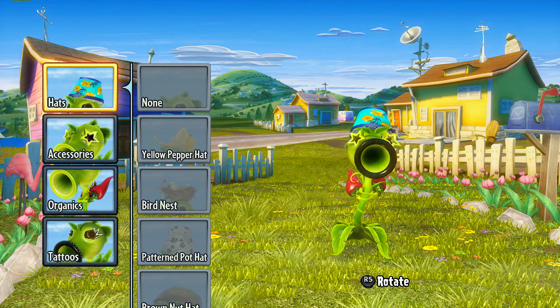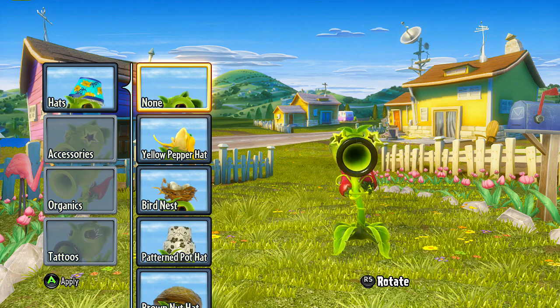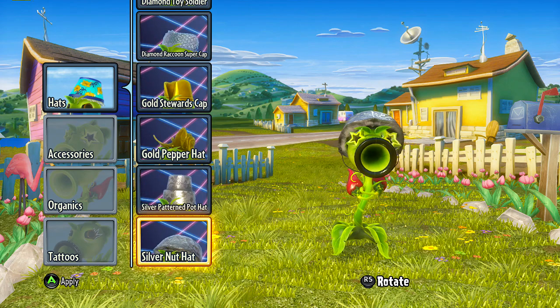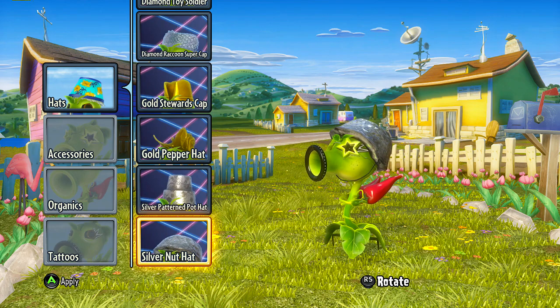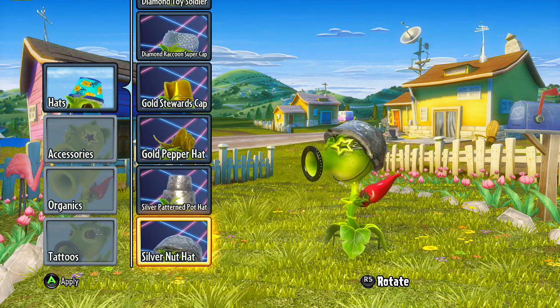Hats, accessories, organics, and tattoos for all of the characters, and they all come in bling bling baby — diamond, silver, and gold. So I'm going to scroll through them all and just show you guys what they all look like, so that way you know what to get, or when you get them, you know what they look like.